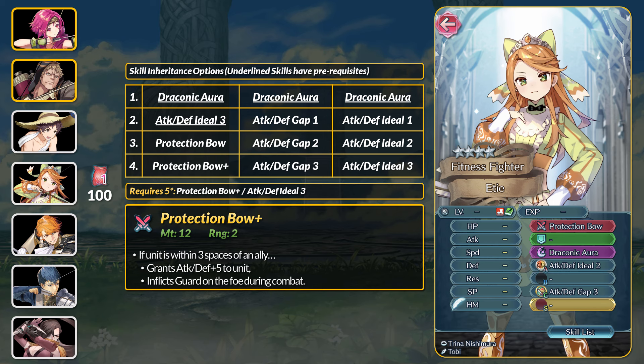I'll be grabbing one for my own merge project. Skill-wise, Etie has Draconic Aura and Attack and Defense Gap 3. This gap skill is also on Flame Mordecai but at 5 stars. If you use feathers on Etie, she has Attack and Defense Ideal 3, which is on a lot of other free-to-play units. Her inheritable weapon is the Protection Bow Plus — if near your allies, you get plus 5 attack and defense and Guard. Technically an upgraded range from Winter Felix's Reindeer Bow but the same effect.